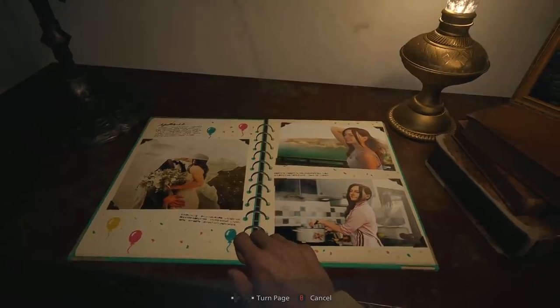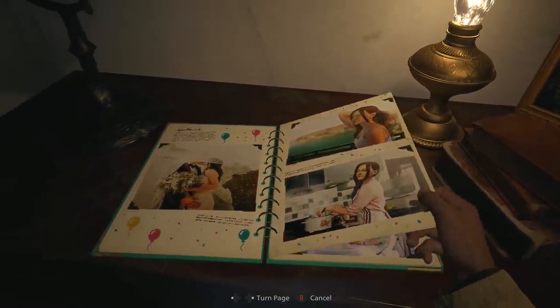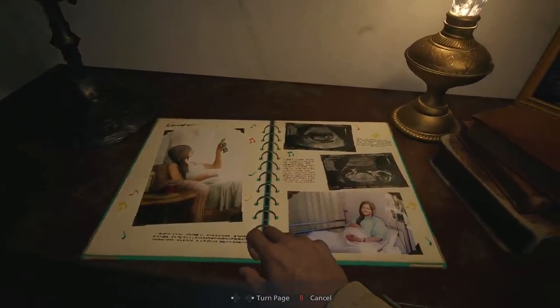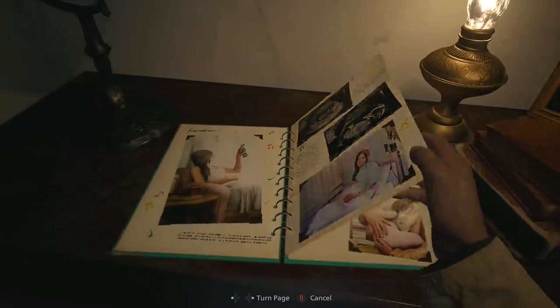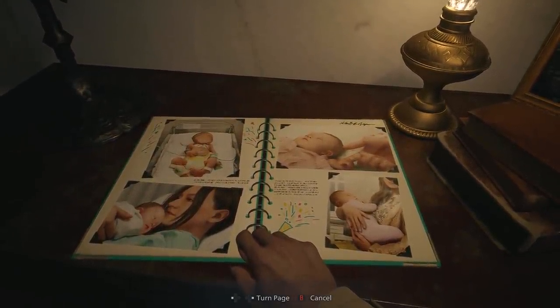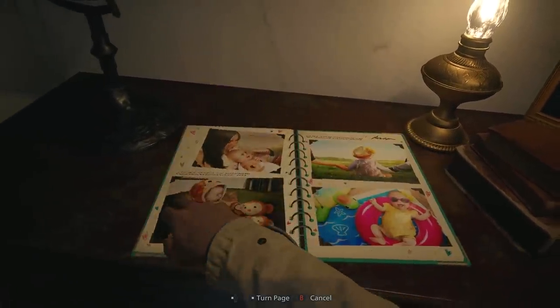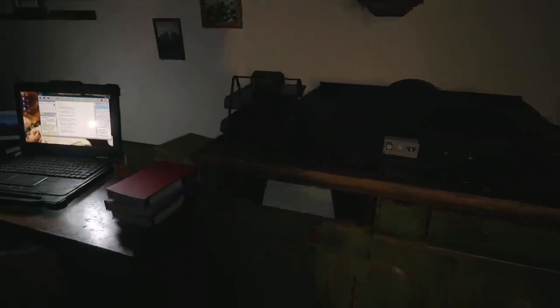So this is our wedding picture. Mia cooking - she likes to cook by the look of it. Mia when she's pregnant. In the hospital there. There's little Rose, just newly born. A nice sort of photo album of family memories. I have a feeling like something bad is going to happen - this family is not going to be a happy family for too much longer, right?